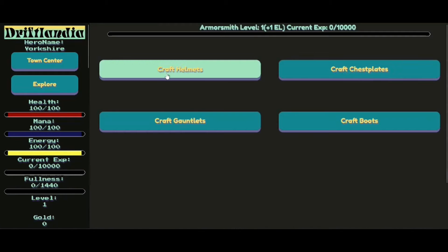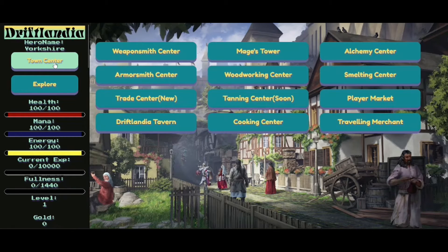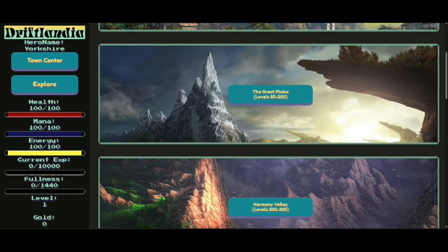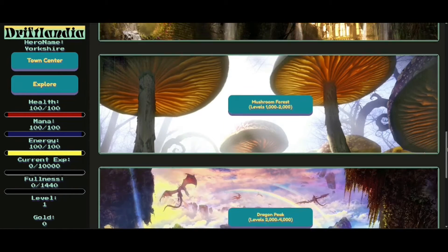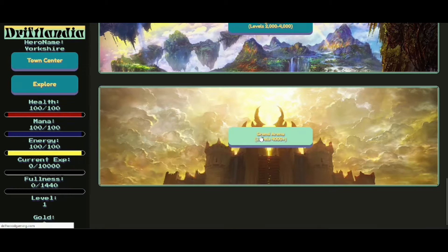If I go to the Aerosmith Centre, what do I learn? Craft helmets, craft chest plates, craft boots, craft gauntlets. Again I've got no ingredients. So how do I get stuff? Let's try and explore. Exploring costs energy — I've got 100. Where would you like to explore? The outside of the castle, levels 1 to 50. The Great Plains, Harmony Valley, Mushroom Forest — might be able to rescue Princess Toadstool. Dragon Pack, Grand Arena. Let's go there — that's got to be good.